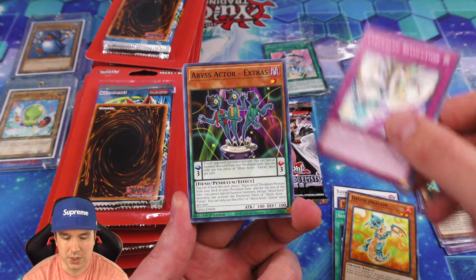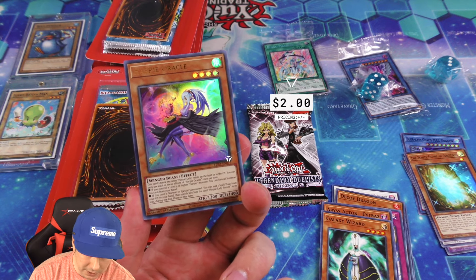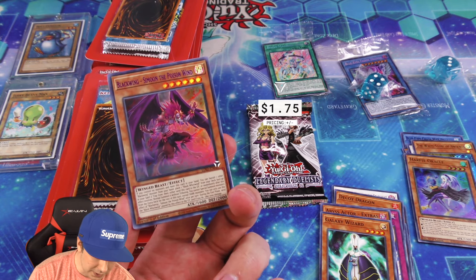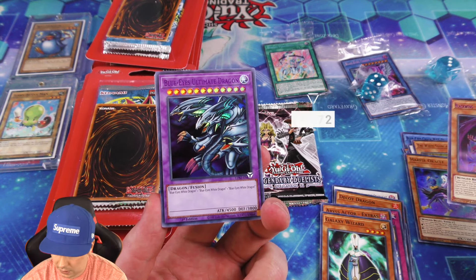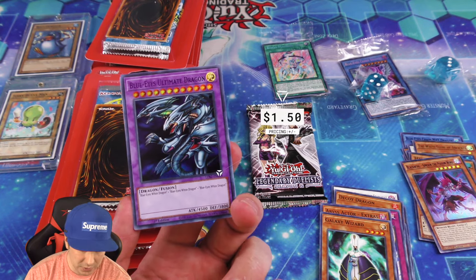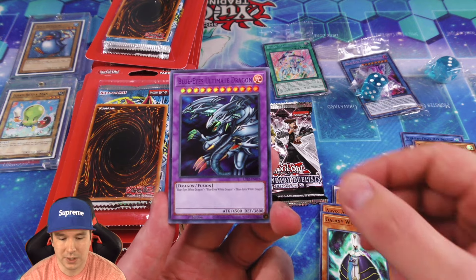Oh, that is a cool looking dice. And there is a promo in here — the Blue Eyes Chaos Dragon, and it's an alternate art. Oh my goodness, that is absolutely insane looking. What a gorgeous card. We'll put that up there, and then we have our blue transparent dice, which looks absolutely insane as well. There's a little Blue Eyes White Dragon symbol on the side there. Gorgeous.